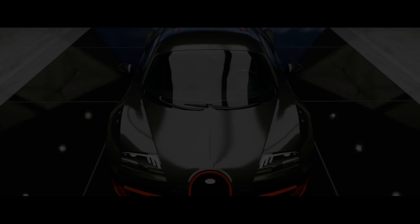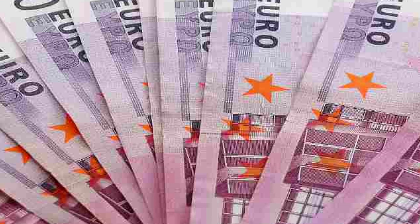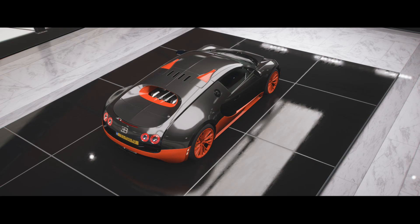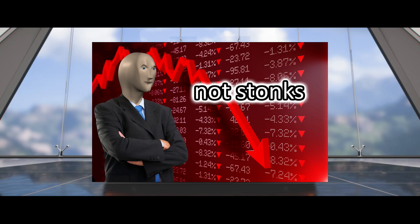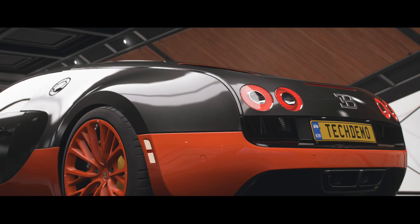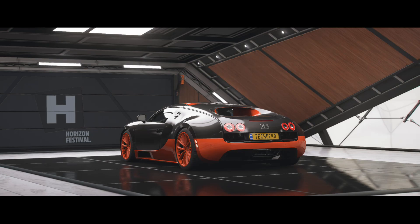Mon Dieu indeed! With a price tag starting at 1.2 million euros, you get 1,000 horsepower in the standard model from the unique W-16 engine, and a top speed of 407 kilometers per hour. The car proved to be an immense success, even though it cost more to make one than the price it was selling for. Several different versions were created as a result. The one we are taking a look at in-game is the Supersport version, which has 1,200 horsepower and can reach 430 kilometers per hour.